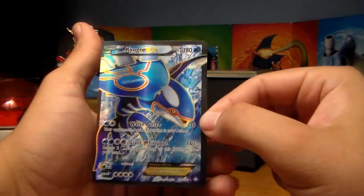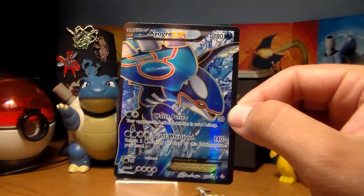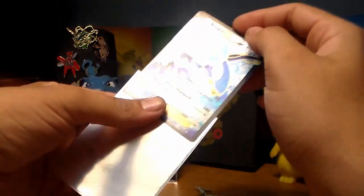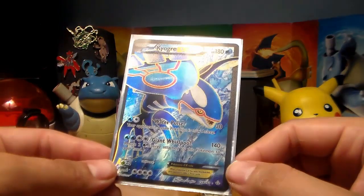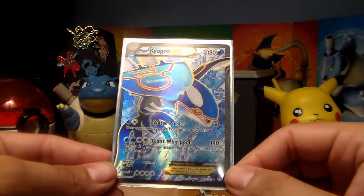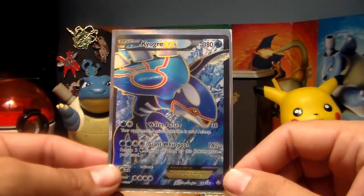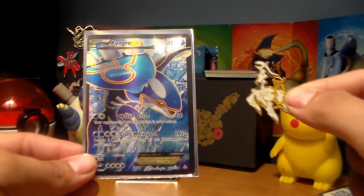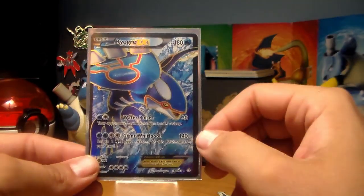Oh ho ho! I am blown away. I seriously thought all these packs were probably weighed because I have not gotten nothing until today. Wow guys. I'm speechless. This card is so awesome - a full art Kyogre EX. This is... I am so speechless. And it's all thanks to... I don't remember who said it - put Arceus near the cards. That's what I did today. Oh my, oh wow. This card just blows me away.